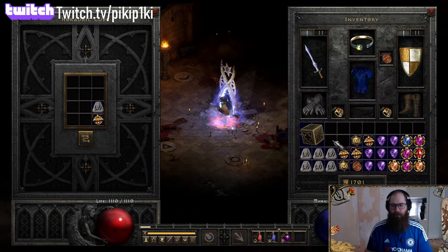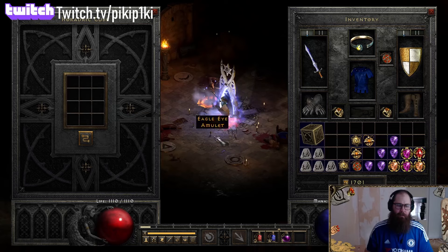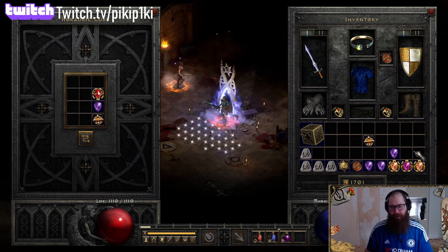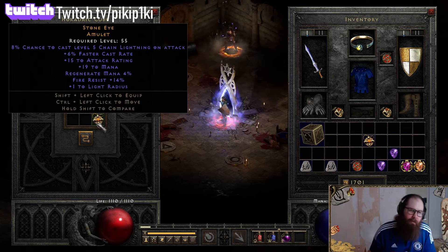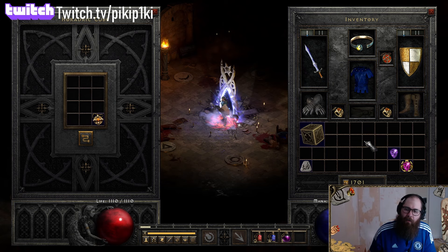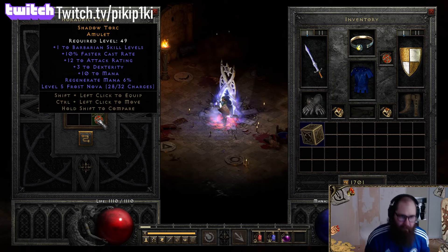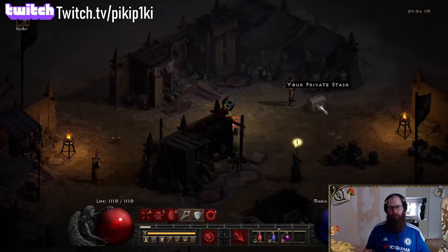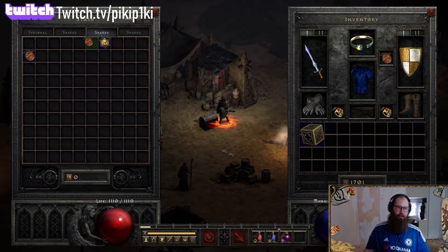This is going to be the last round for this episode. Just faster cast rate - we need at least more than 10, and skills on those. One to druid, 29 strength - that was the only nice thing on that amulet. This has nothing. Some decent aura charge, slow, faster cast rate, 46 to life, some higher resistances. Last roll of this episode: one-ten barb amulet with frost nova charges, mana, dexterity.